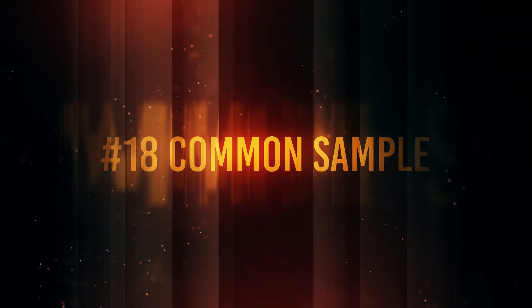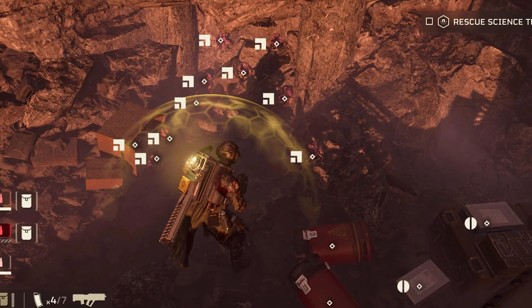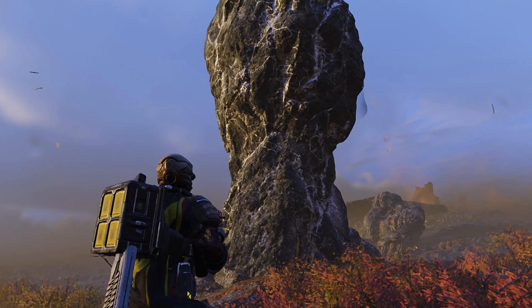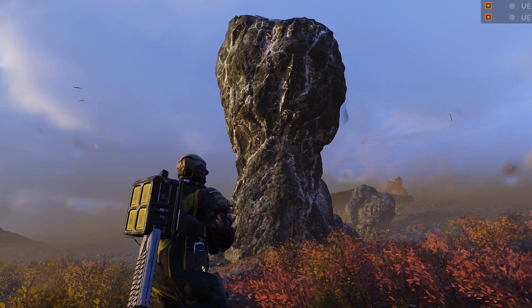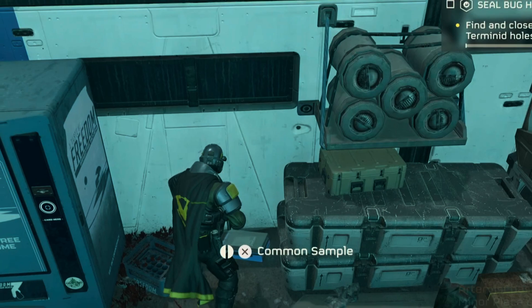Number 18: the most common samples are around the eradication missions, usually around where the ammo cache boxes are located, or around the center of the map behind boxes that can be destroyed with grenades, chargers, or explosives.